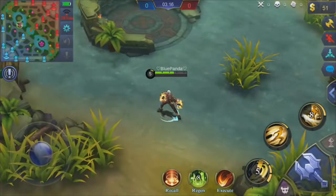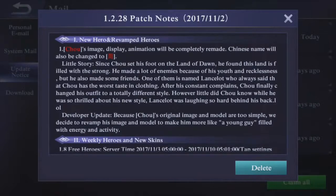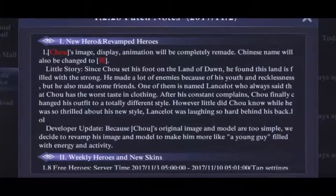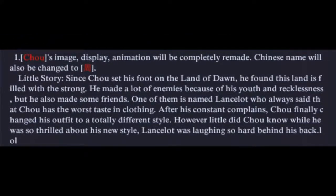So if we go into the patch notes right here, we can see a full block of text about the update — 'Guarding Shu.' Let's read through that. 'Shu's image, display, and animation will be completely remade. Chinese name will also be changed.' So they have actually changed the name in Chinese. Little story: since Shu set his foot on the land of Dawn, he found this land filled with the strong. He made a lot of enemies because of his youth and recklessness, but he also made some friends — one of them is named Lancelot, who always said that Shu has the worst taste in clothing.